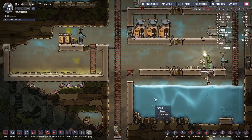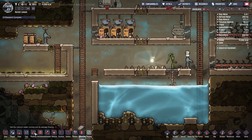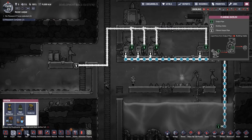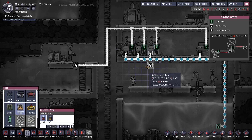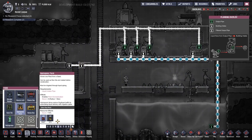As for the thimble reed, we should get that planting soon. Just check the water overlay — thimble reed needs polluted water, right? We'll just put one there like we did last time.